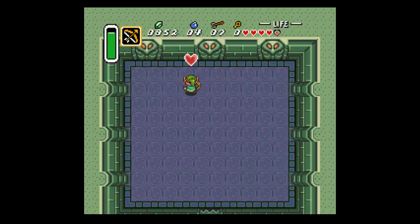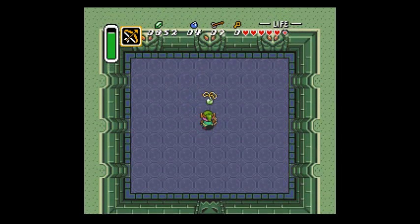Got em - there we go! You always get the heart container and the pendants when you beat these guys, because those are drops, not fixed items. And you do still need all the pendants to get the Master Sword, though you don't always necessarily need the Master Sword.